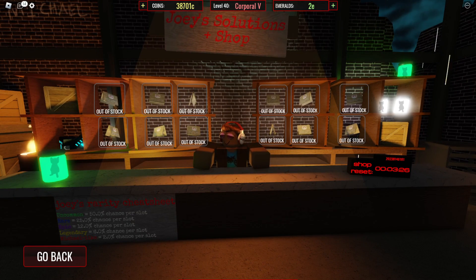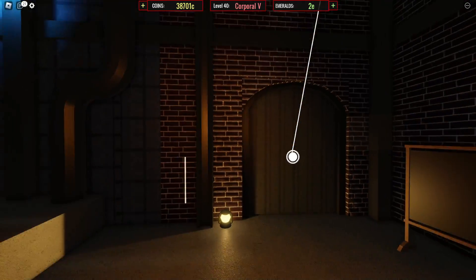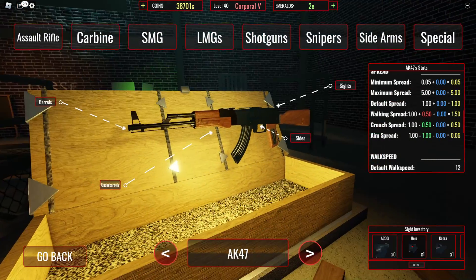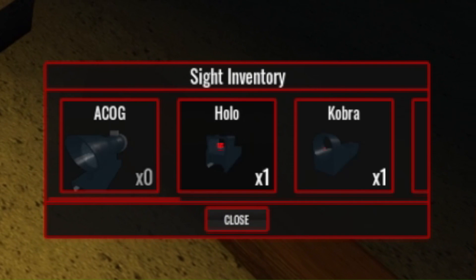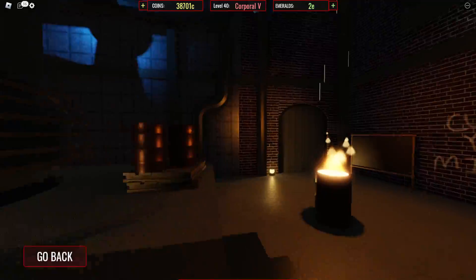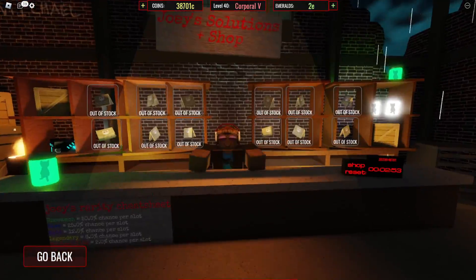The grip on the PPSH is right next to the mag. I'm actually going to sit here and wait until this three minutes goes by and see if anything else appears in the shop. Once you buy an attachment, you have it inside your inventory. I think you can buy multiple of them too, because in the customize weapons menu it shows 'times one' or 'times zero,' meaning you can have a supply of attachments.